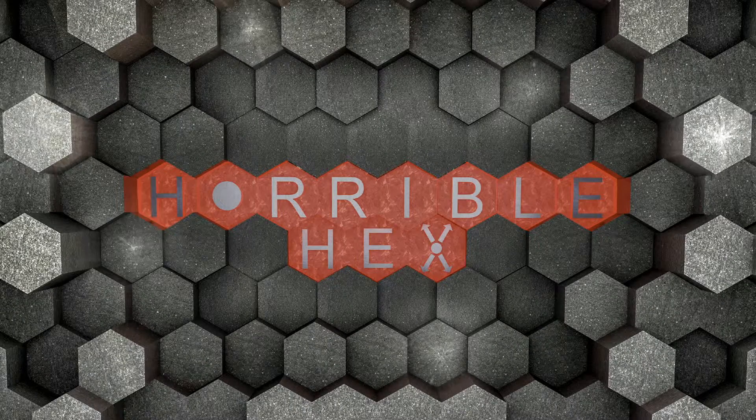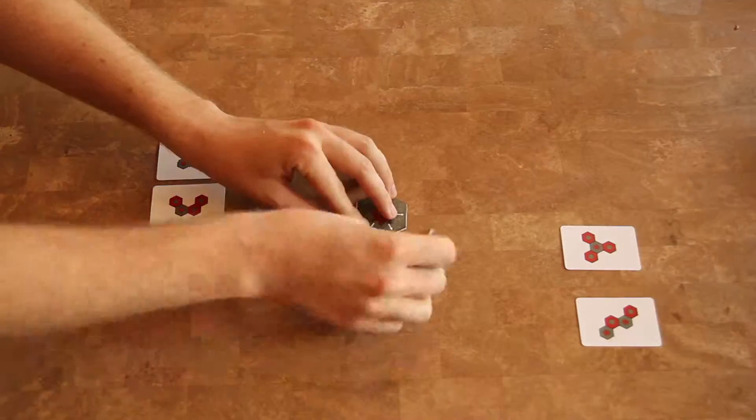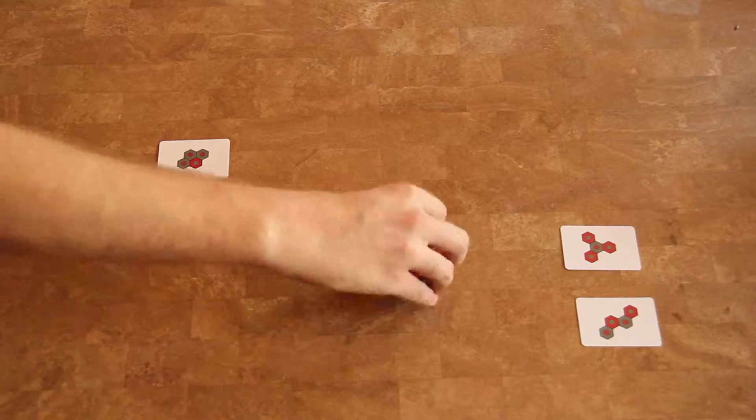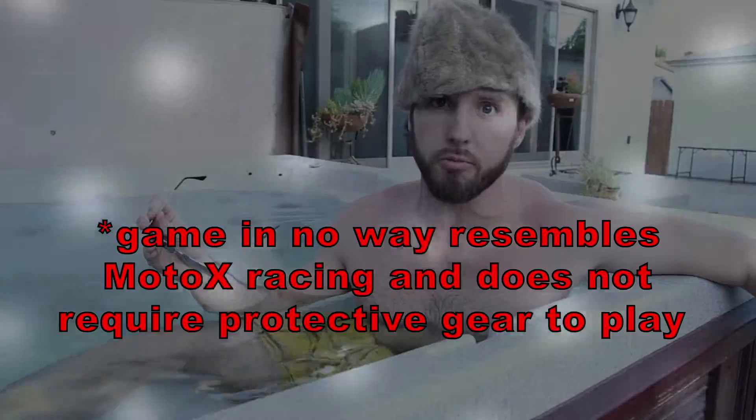Horrible Hex is a tile-based strategy game for two players. It combines the sublime simplicity of classics like chess, dominoes, and Go, the ever-evolving board strategy of Carcassonne or Ingenious, and the balls-out thrill of riding a motocross bike down the tail of a brontosaurus.